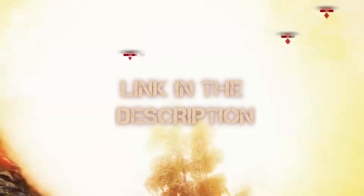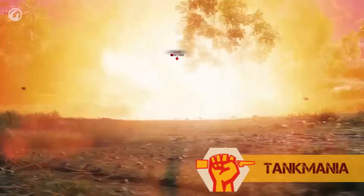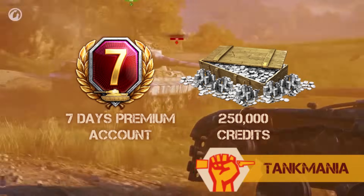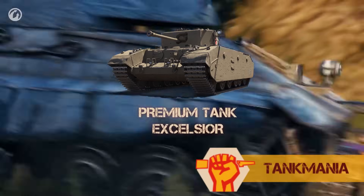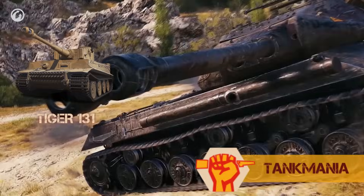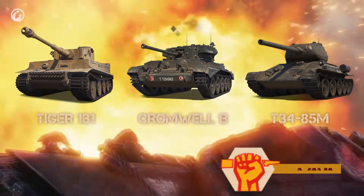Download World of Tanks by using the first link in the description. During registration use the code TANKMANIA to get for free: 7 days premium account, 250,000 credits, the premium tank Excelsior and 3 rental tanks for 10 battles each — TIGER 131, CROMWELL B and T34-85M.